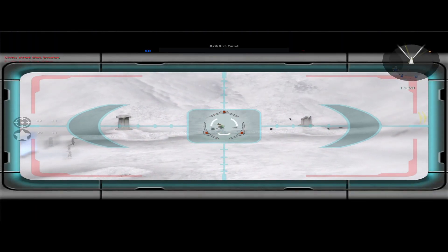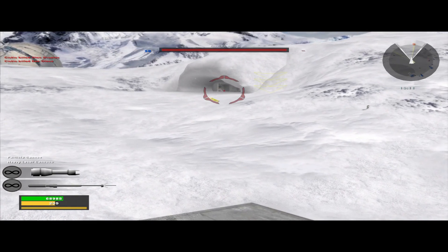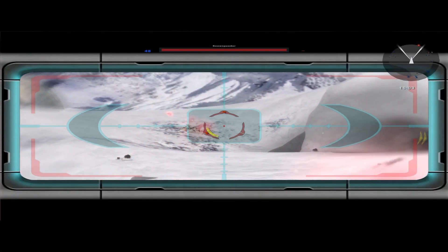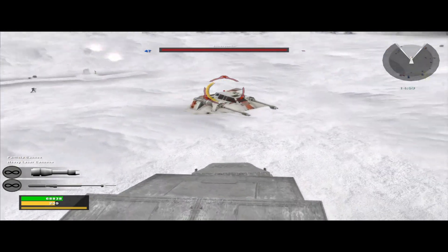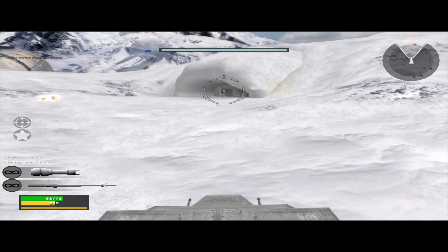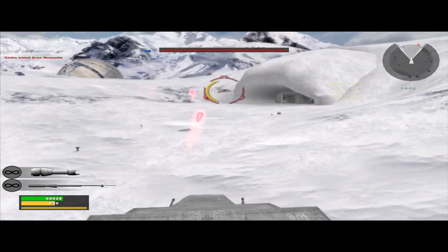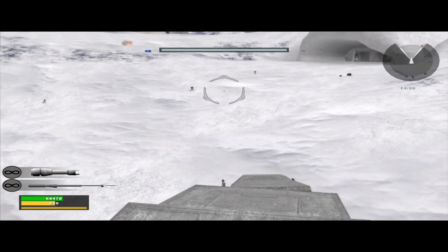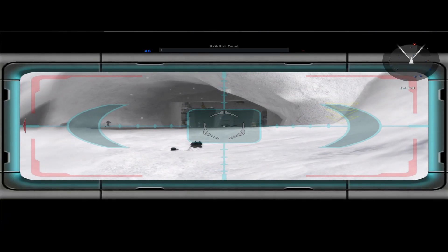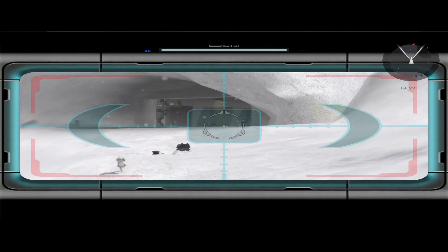It is actually possible in this game to take down AT-ATs with just the heavy trooper alone. They actually have a weak point in the neck area. What the hell was that? That was some fancy flying. But it does take quite a while to take them down that way. Let's see if I can at least get one snow speeder. The snow speeders require a co-pilot to do the tow cable. I guess they're just gonna crash into the AT-ATs. I think we're good on the AT-AT here.